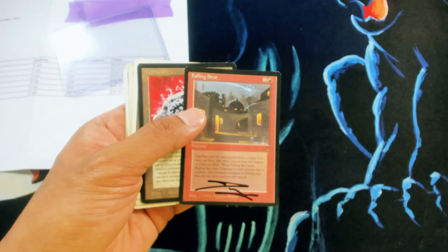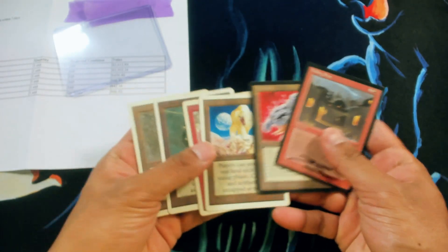Welcome back, this is Encore from Purple Mana. Happy Friday! Wanted to show off a trade that we just got in — it has a couple pieces of Unlimited Power in it, so let's go check it out.